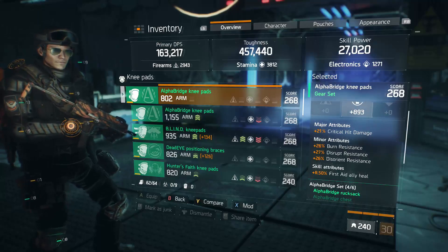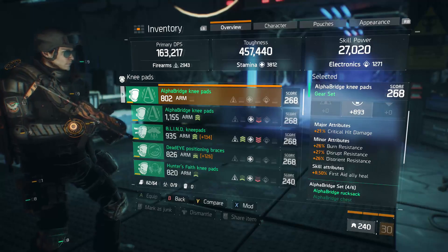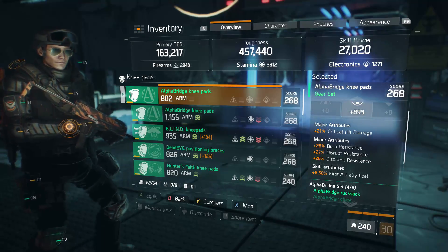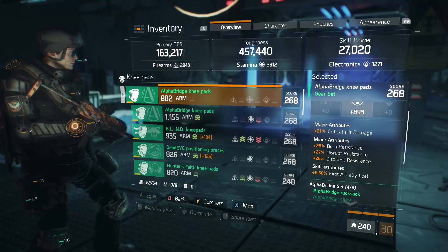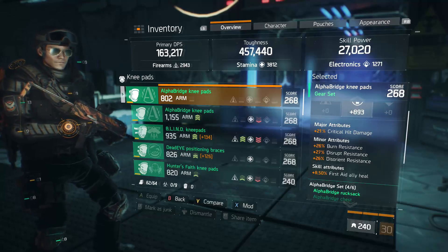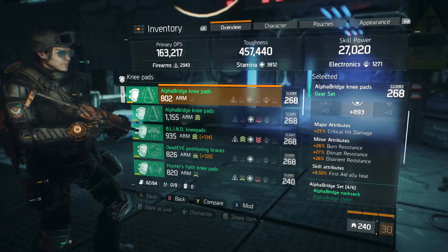First aid ally heal on these pads is nice. I have burn resistance, disrupt resistance, and disorient resistance. I would much prefer shock resistance — that's something you should look for on your pads in this current meta because it's really going to help. When the shock turret doesn't proc on you, you're going to be really grateful. Shock resistance is the most important minor category attribute to look for on knee pads; if you get it you're really happy, but if you don't it's kind of okay.